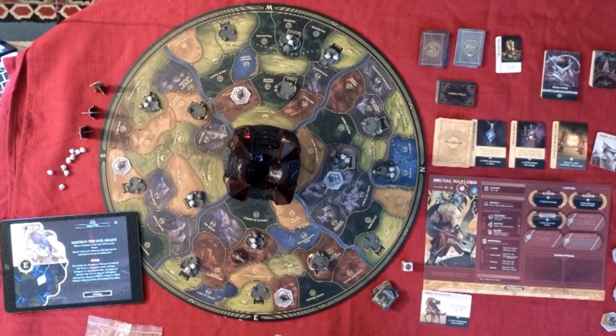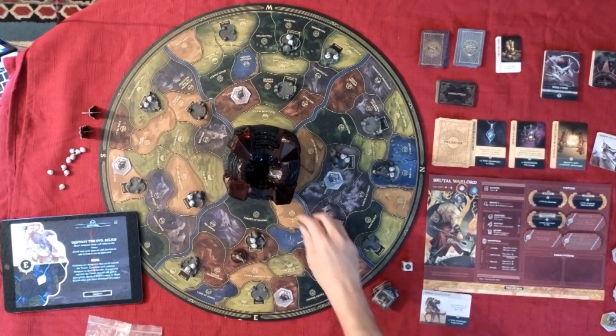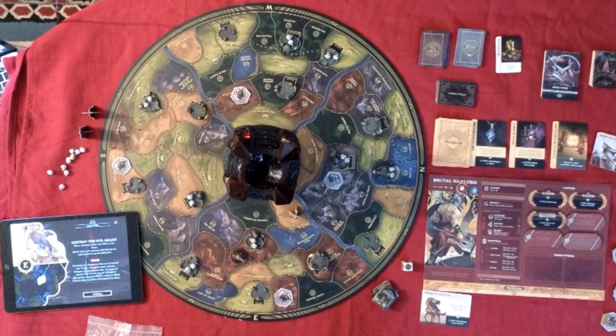Destroy the evil relics — three caravans carry relics to the tower. Sneak into each caravan and destroy its relic before it can be delivered. Caravans are dungeons that move toward the tower — I don't know how dungeons move, but whatever. Complete each caravan dungeon to destroy the relic. If a caravan reaches the tower, heroes will gain a corruption. Quest at Admira's Camp and bleak wastes after you have destroyed all three relics. So that's my end goal.